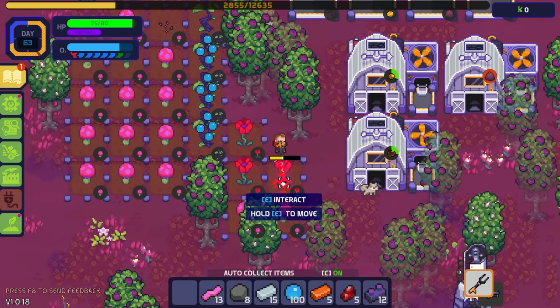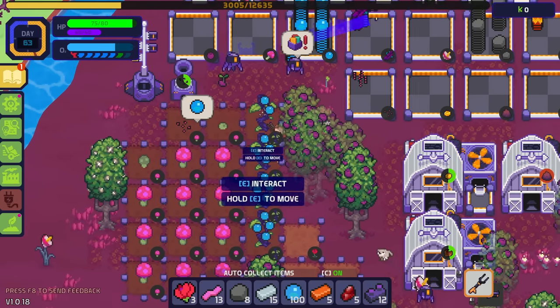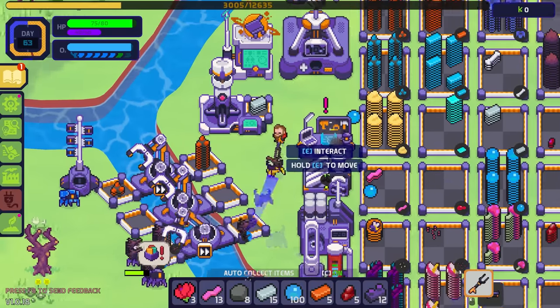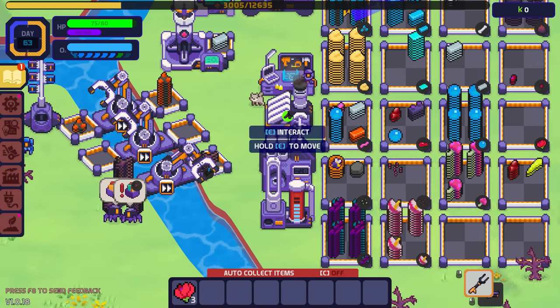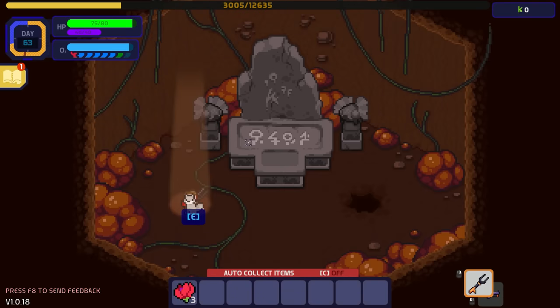We've got some wonder berries! There was that mystery drone again — is he taking stuff out of my inventory? Is he stealing from me? Let's drop some stuff off. Oh, I didn't realize you could just throw stuff anywhere and the bots will take it and put it where it needs to go — that's super amazing!